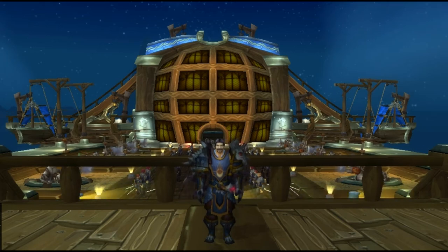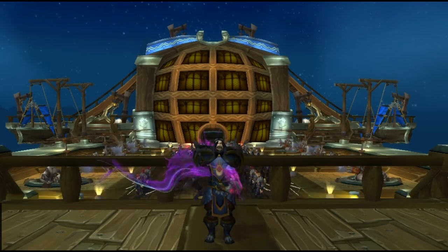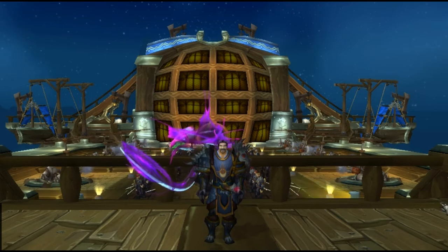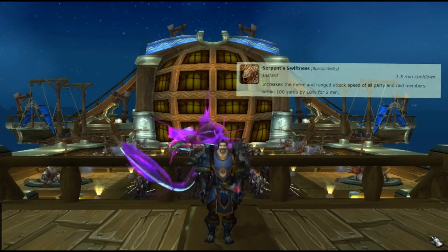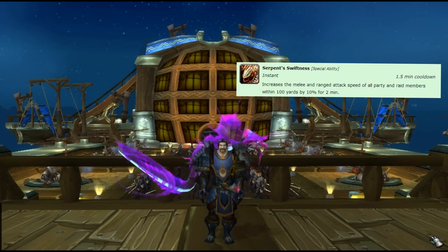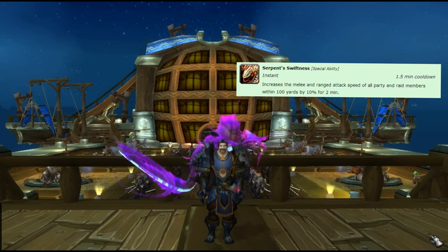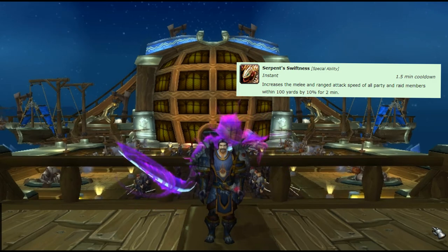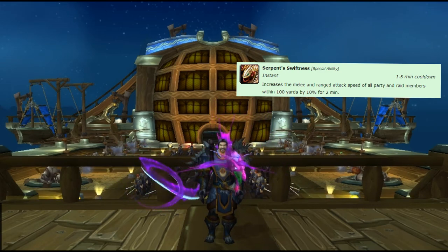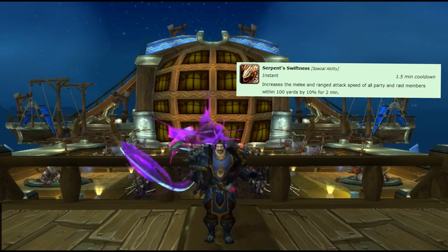Let's go over the first topic: what pets should you be using for Stampede? One of the pets I recommend is the Serpent. The Serpent provides the Serpent's Swiftness buff, which increases the melee and ranged attack speed of all party members within 100 yards by 10% for two minutes. At the beginning of every arena, you should bring him out, buff yourself, and then switch to your next pet.